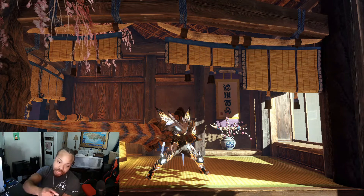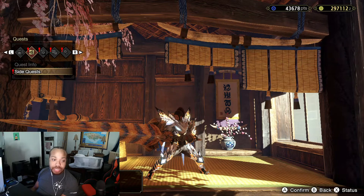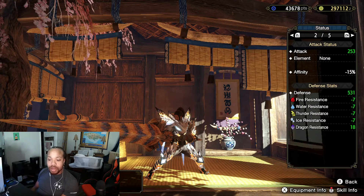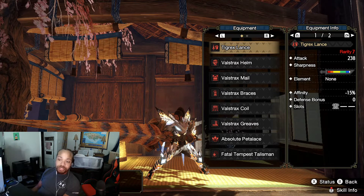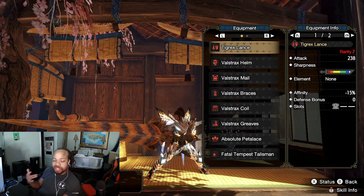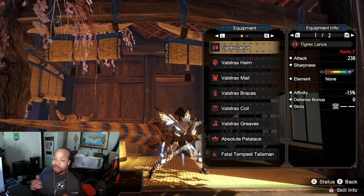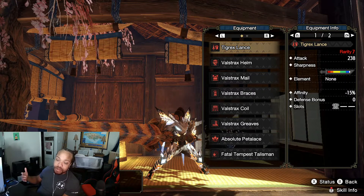Let's talk about some lance builds, starting with the full Valstrax set. I turned off all my layered armor so you can see exactly what's going on. We're going to run the Tigrex lance — you're going to see Tigrex come up in a lot of these videos because Tigrex has an amazing set of weapons. They come with a sliver of white sharpness, pretty high attack, and negative 15 affinity, which isn't really a thing when you have max Weakness Exploit. Almost all these builds are going to have max Weakness Exploit.